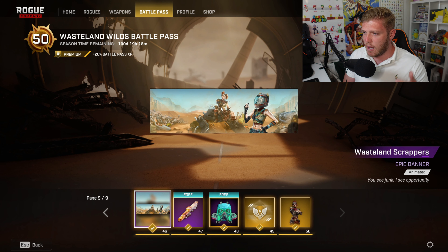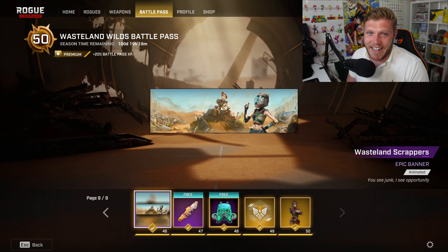At tier 46, we've got the Wasteland Scrapers Epic Banner, but there's no Dahlia in this one. In other seasons, we've seen a few of the skins from the battle passes on the epic or legendary banners, but here we've just got Scorch and Phantom. So Dahlia, you didn't get a place — neither did you, Cannon. Unlucky.